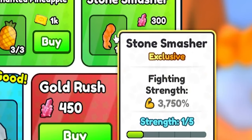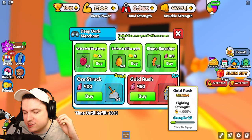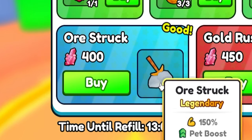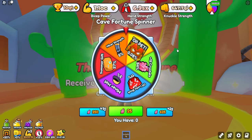Let's go ahead and check out the merchant real quick. We got ourselves the stone smasher and gold rush at 4,000 strength — this thing is gonna be really good when golden max leveled out. And the ore struck at 150, which is gonna be the best head for now. That is really good.